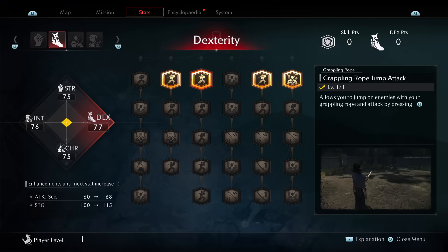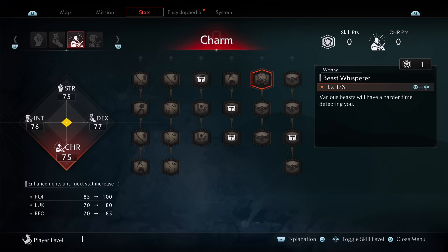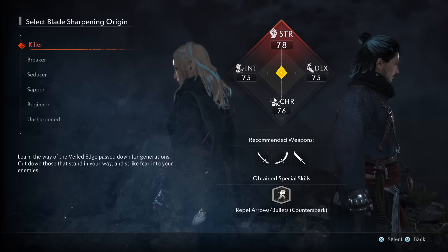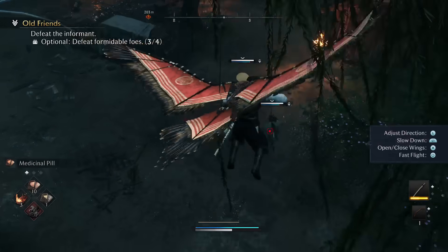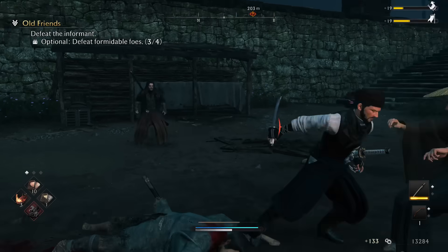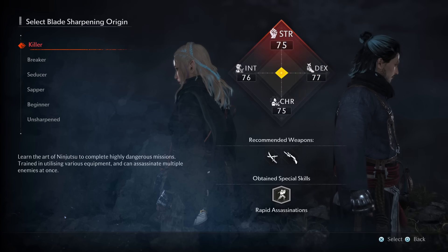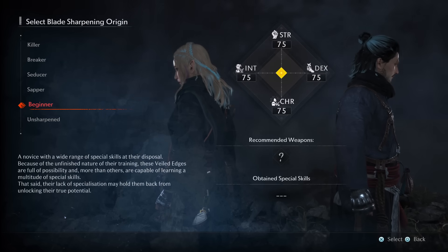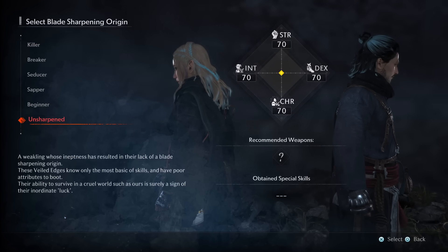It's really just a stepping stone to help you decide what build you want to play at the very beginning and get some basic skills. For general advice: Killer is pretty solid as it gives you strength, which is good for overall combat, and Breaker isn't bad either as it gives you access to the jewel assassination, letting you assassinate two enemies if they're next to each other. But any of the options is completely fine — it's just giving you a head start into a specific stat and certain skills.